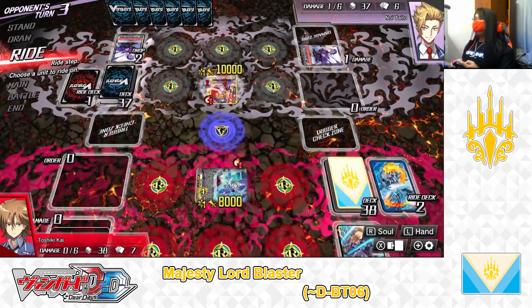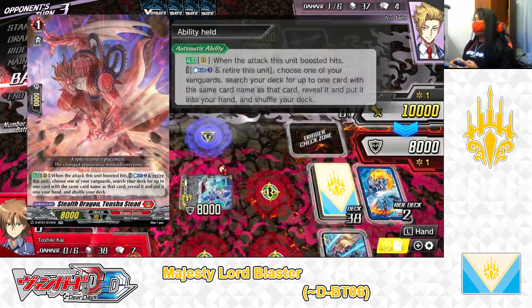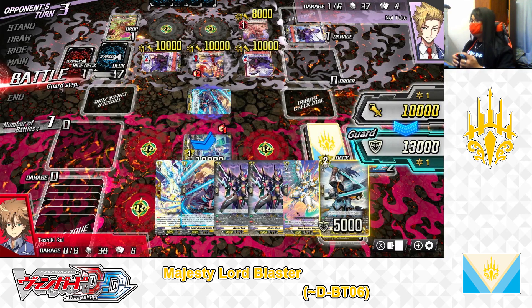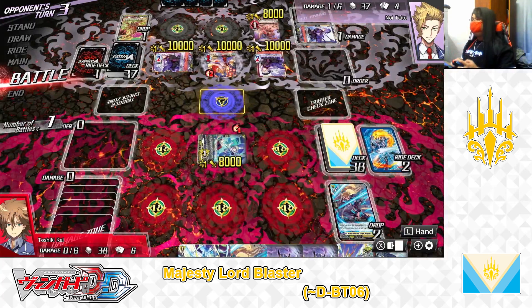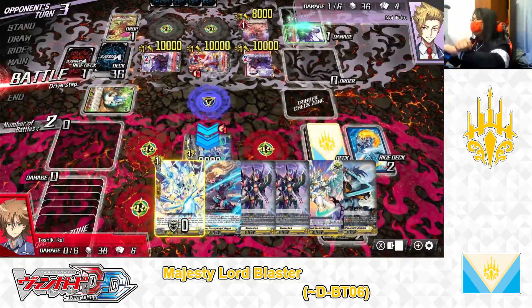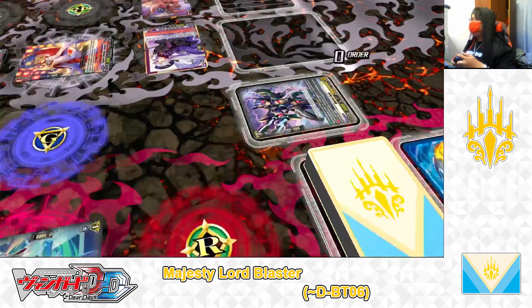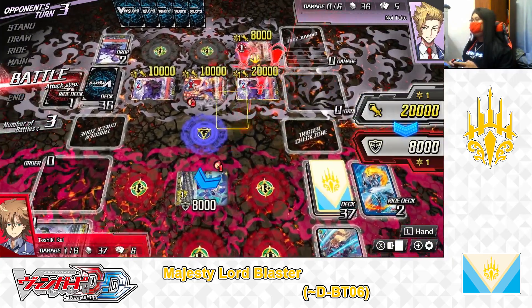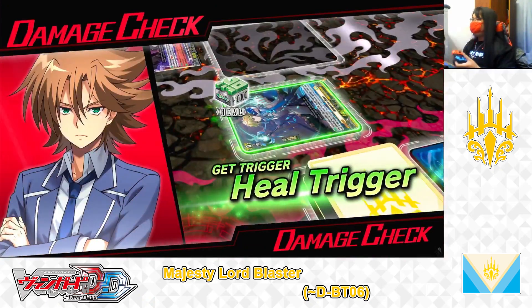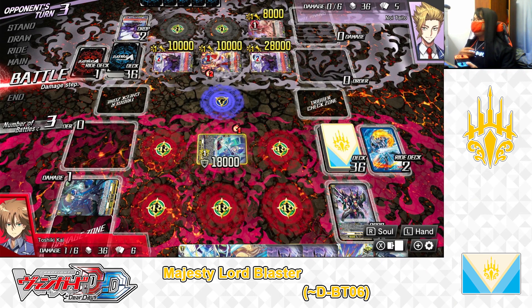My opponent's turn. My opponent rides grade 2 Tamayura. Tamayura skill — calling rear guards and Tensha Stead. Rear guard attacks the Vanguard — I guard with one new gain, 13k guard, safe. Vanguard to Vanguard — gonna let it go through, no guard, taking the attack. Drive check — heal trigger! He's back to zero damage, so unfair. Damage check — no trigger. Now 28k from the remaining rear guard — I can't guard it, taking the attack. Damage check — heal trigger! Lucky. I heal 1 damage, heal, and power to Vanguard. I was worried there for a second, but no worries now.